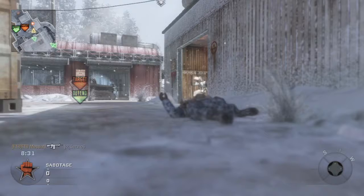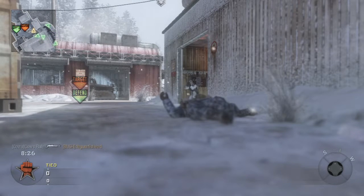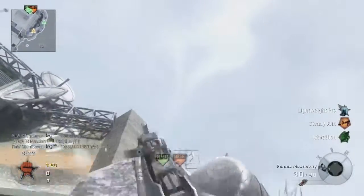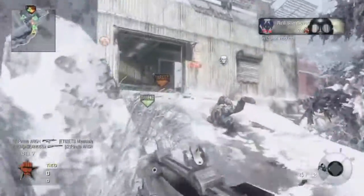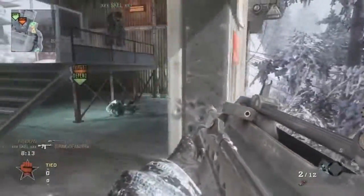Number 4 is Nuketown, just because sometimes you can hate Nuketown, sometimes you can love it. When you're getting those 80 in 5 games, spawn trapping the hell out of the enemy, then that's the good time. But when you're getting spawn raped, it's probably my least favorite map, because it's just ridiculous how fast you die. But Nuketown's an all-around good map, and that's all the Black Ops maps.